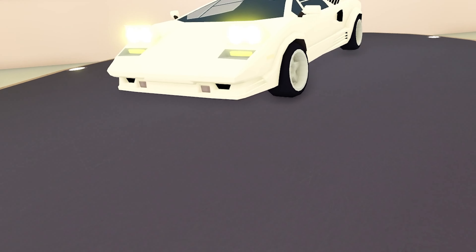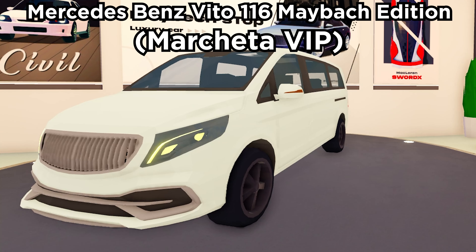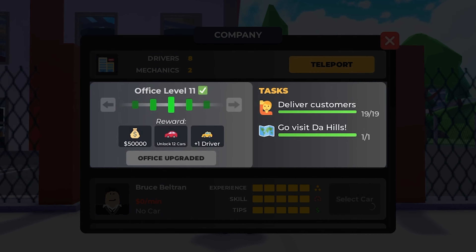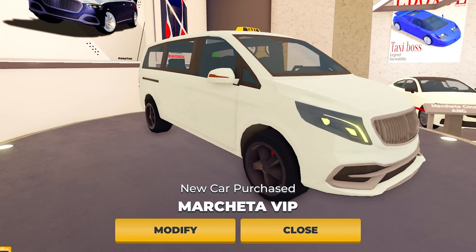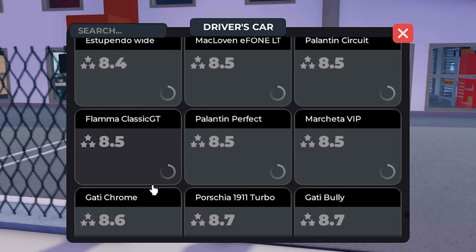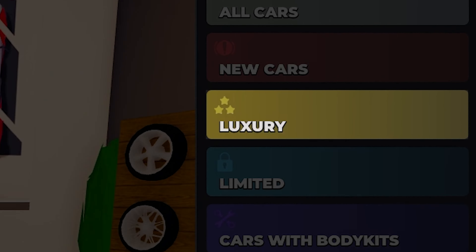As you play TaxiBoss long enough, you'll need a high star rating car not just for personal use but also for company drivers — that's when the luxury category comes into play. Notable cars include Mercedes-Benz Viano 116 Maybach Edition, Mercedes-Benz Sprinter, Mercedes-Maybach S680, Rolls-Royce Ghost, Rolls-Royce Wraith, and Rolls-Royce Cullinan. The Mercedes-Benz Viano 116 is the earliest luxury car, unlocked at level 11 office, and the cheapest at $180,000. Once you've earned over a million dollars, you can buy cars like Maybach, Vision 6, and Bugatti to give to company drivers for maximum profit.